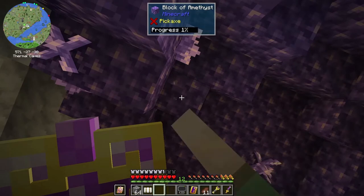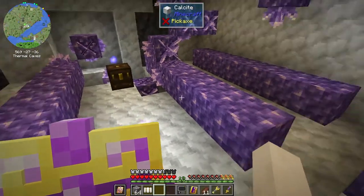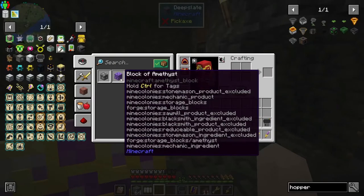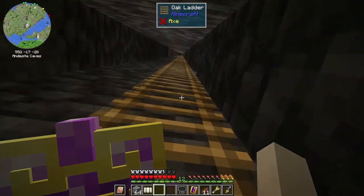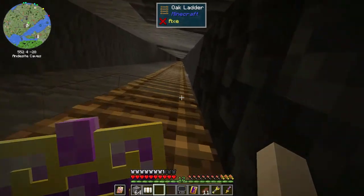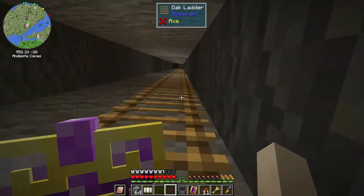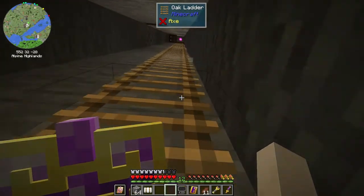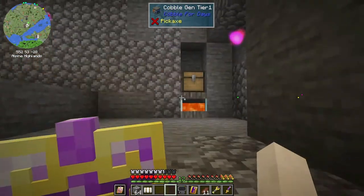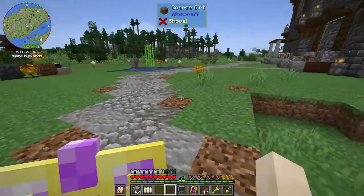I discovered that you can take these amethyst blocks, but you can't break them back down into amethyst shards once they're in block form — I don't know why, you just can't. But you can take the blocks of amethyst and put them in the RC bow converter to convert them into source gems — you get a source gem block, which you can then break down into source gems. So you get four source gems out of a source gem block, which is good. Just checking to make sure it's not night time — awesome.